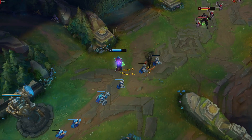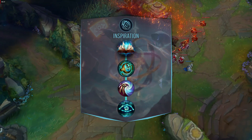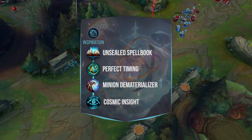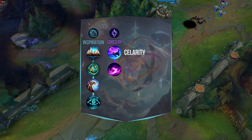Let's start off by talking about the current rune setup you should take, which is Inspiration and Sorcery. You go Unsealed Spellbook, Perfect Timing, Minion Dematerializer, Cosmic Insight, and then for Sorcery you go Celerity and Scorch.